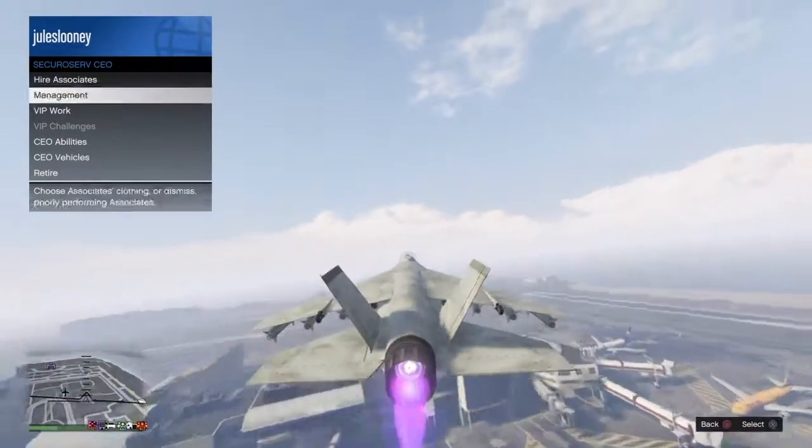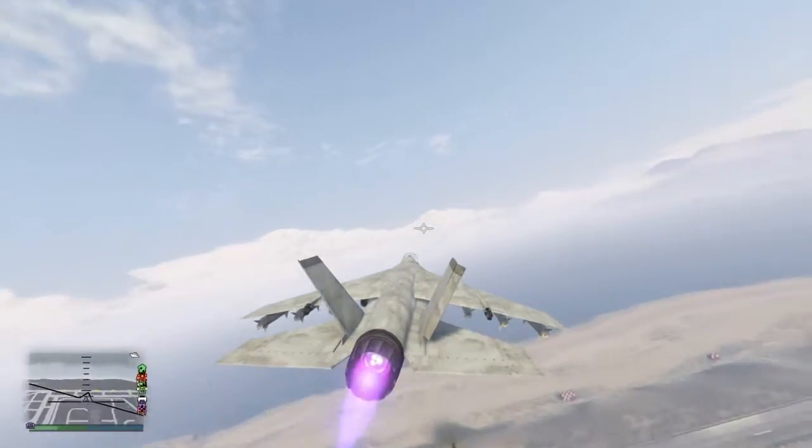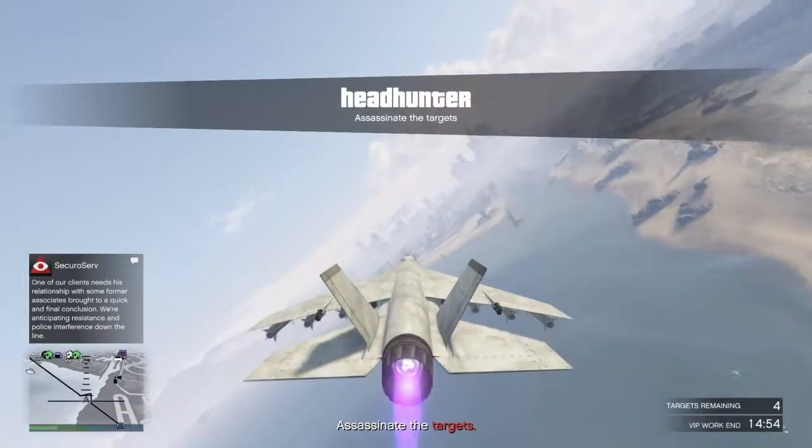Step one: you need to register as a CEO, go to VIP Work, and start the mission Headhunter. You've got to assassinate all the targets. I'm going to do this now and show you what happens afterwards.